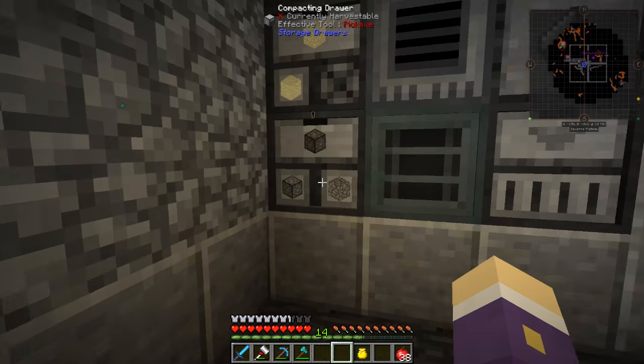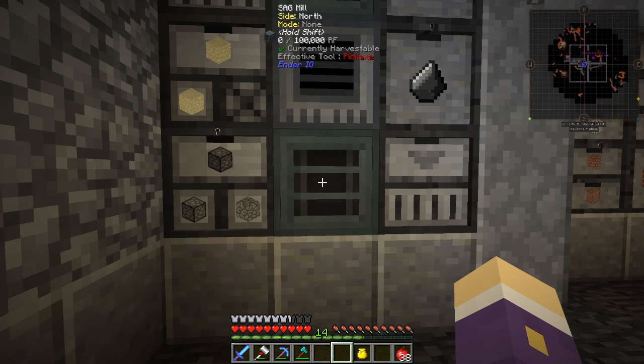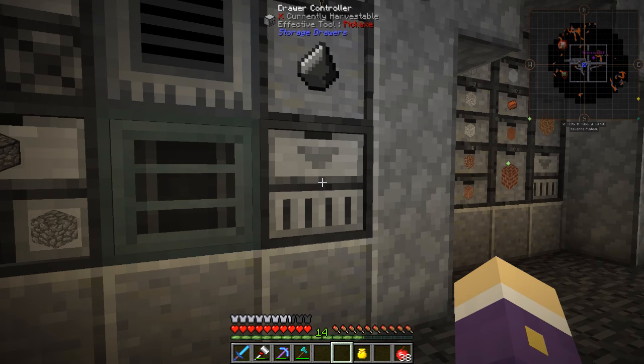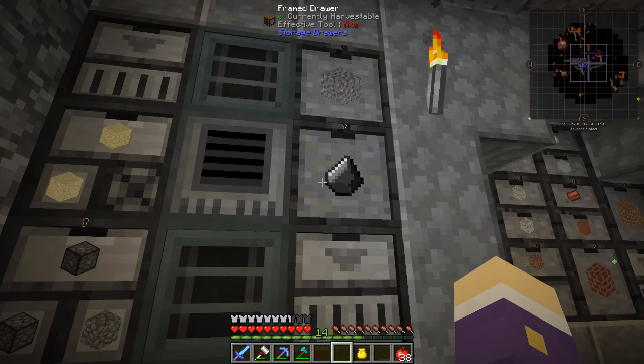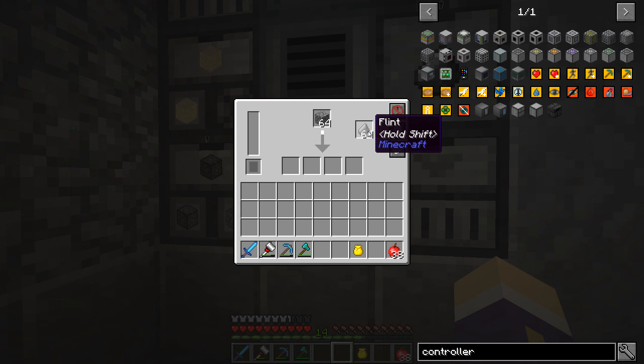The cobble comes into this compacting drawer, so it compacts and I can store lots and lots in there - I've got about 9,500 and counting. The SAG mill will automatically pull from there, pull the cobblestone out into this slot and grind it down into flint, gravel, and sand, with occasional byproduct of sand. It then pushes into this block which divides it amongst all the drawers wherever it's supposed to go in the system.